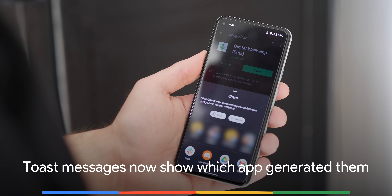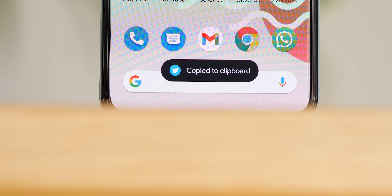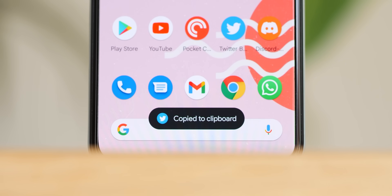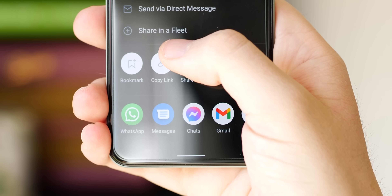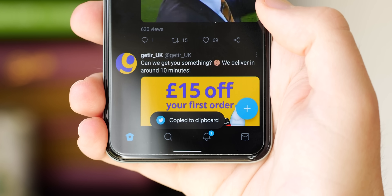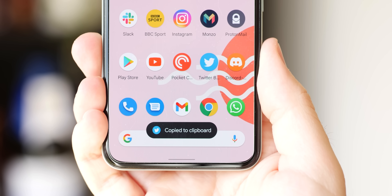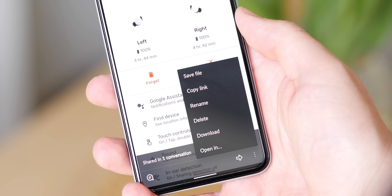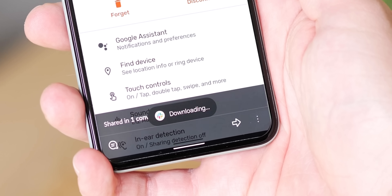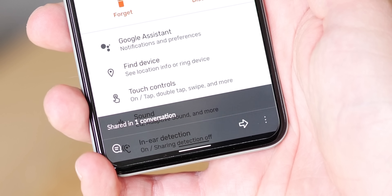Toast messages are those brief little pop-ups that appear just above your navigation buttons or gesture bar, informing you of a change or an action being performed. For a long time, toast messages have been devoid of any overt context over which app has generated them. In this latest beta build, Google is now giving you a visual indication of which app generated them. A great example is when copying text — say you want to share a tweet: a toast message will pop up confirming that Twitter has accessed your clipboard. At present it's only visible for apps accessing the share or clipboard functionality, but hopefully the indicator will roll out further.